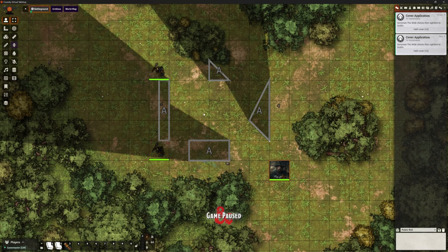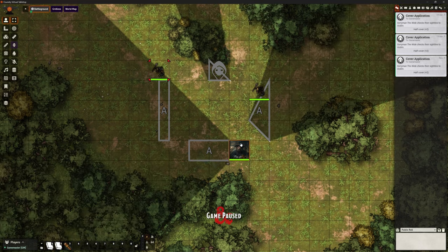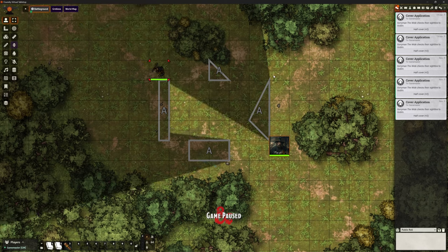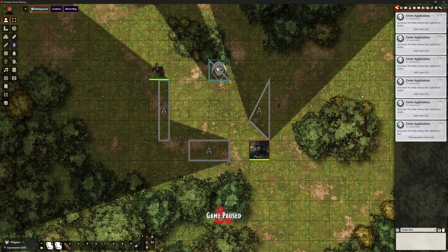So Soryman can decide which one to target, or could decide to move and then recalculate. From a different position, if he looks at Pop, we've got three-quarters cover — Soryman the Wide checks his sight line to Pop, three-quarters cover, so Pop has a plus five to armor class.